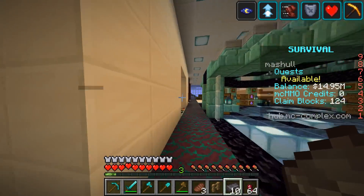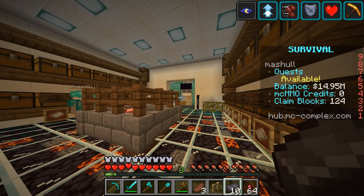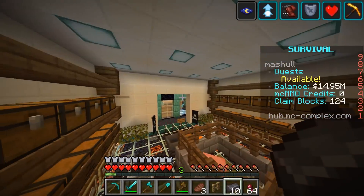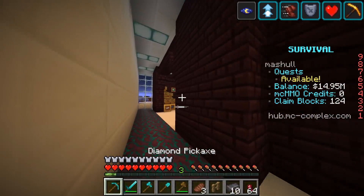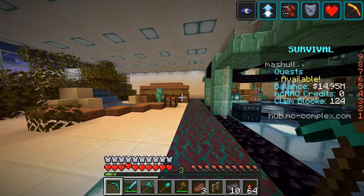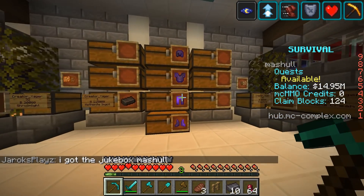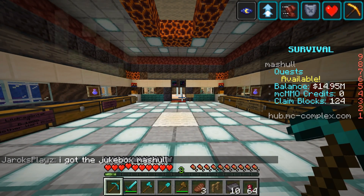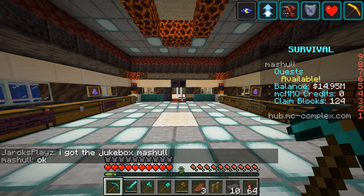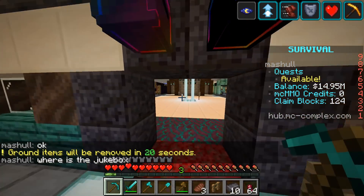A guy asked if anybody has a large quantity of dirt or sand, and I said 'Do you have a jukebox for trade?' He said he could make one. I told him okay — so I'm going to make him craft a jukebox and then come to me, and then be like 'Oh, I don't have any dirt or sand.' Some people have hoppers in their shops — you can just drop items on top and they'll go into the chest.